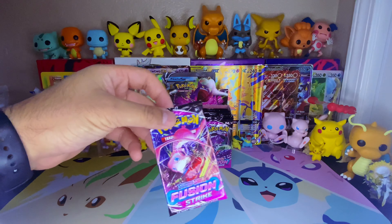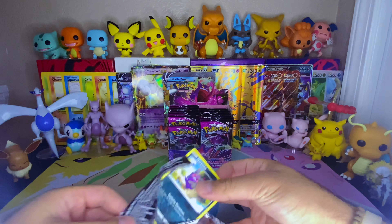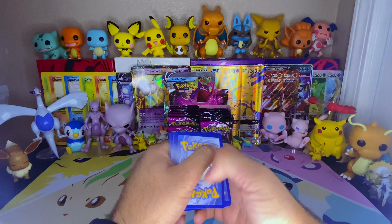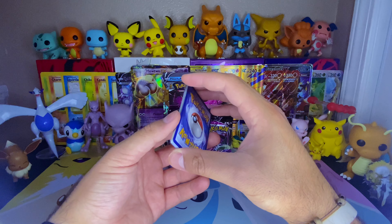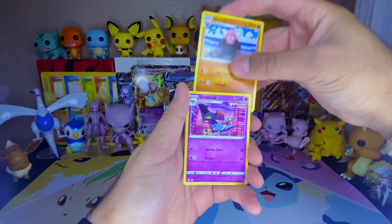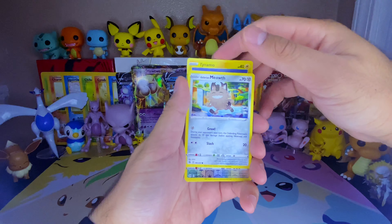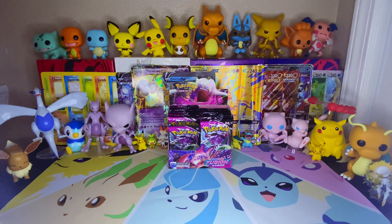Still need that dancing Genesect alt, the Mew alt, and of course my favorite of all of them — the Gengar V-MAX alt. I believe I got a Gengar V-MAX in one of my first videos too, but not the alternate. Steel energy — no. We got Drapion, Drakloak — nice artwork — Corsola, Squirtle, Morpeko, Smeargle, Wishiwashi, Tynamo, Glaring Meowth, Snorlax reverse — very nice — and a Golem non-holo.